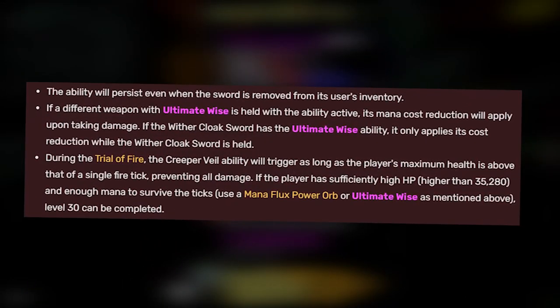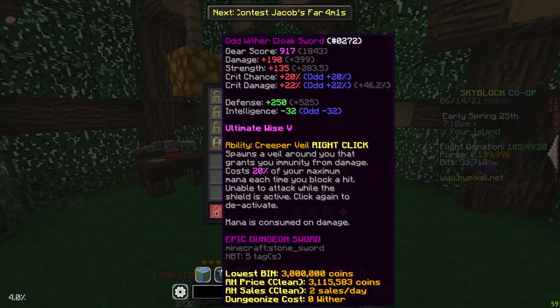Hey guys, this is Feature Nick speaking. I just wanted to point out that if a different weapon with Ultimate Wise is held while the ability is active, its mana cost reduction will apply upon taking damage. However, if the Wither Cloak Sword itself has Ultimate Wise, it only applies its cost reduction while the Wither Cloak Sword is held in your main hand. That's why we want to put Ultimate Wise 5 directly on it to reduce the mana cost.